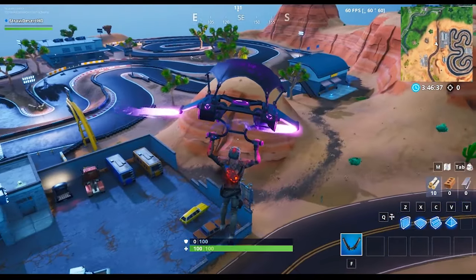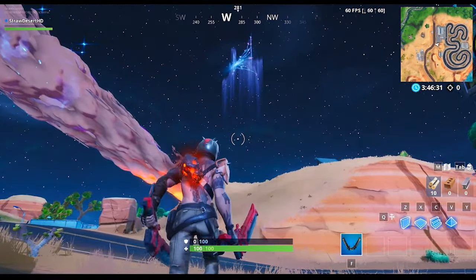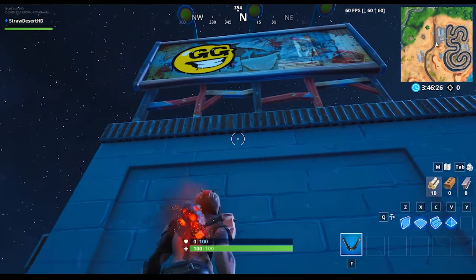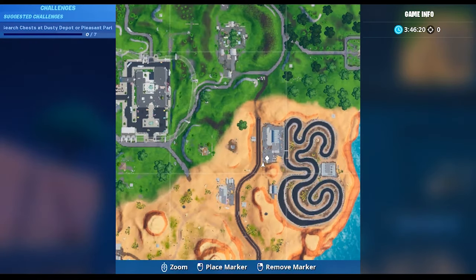Here we are at the next graffiti billboard. This one is over at the racetrack. I just showed you the exact path you can take to get here very easily. I recommend doing this in Team Rumble, but all you have to do is visit this location, stand right in front of it, and that should be it. This is the location on the map for you guys.